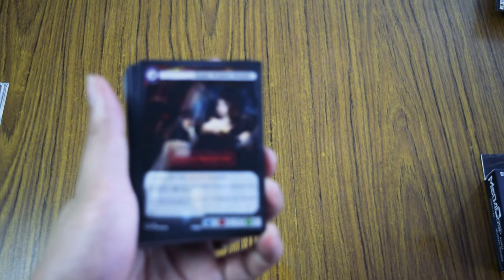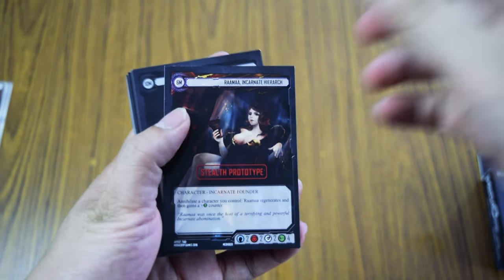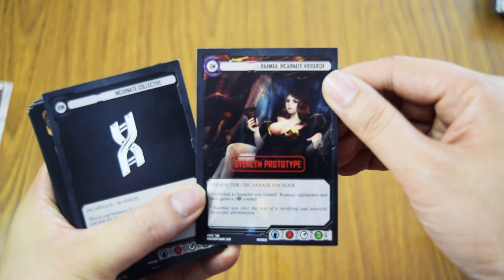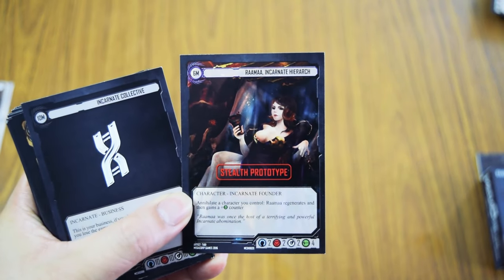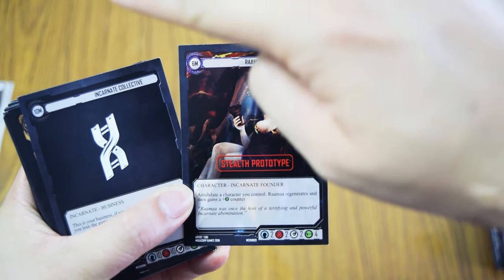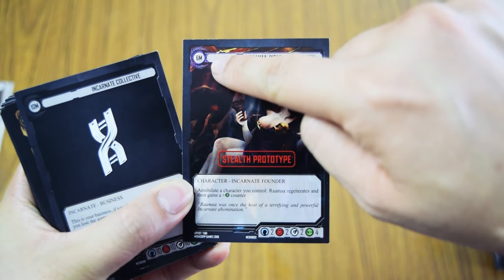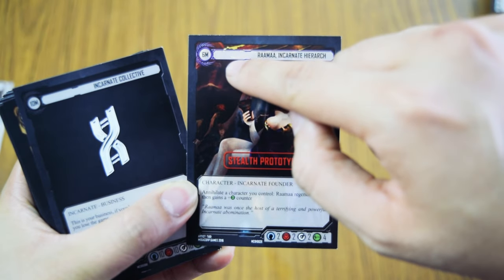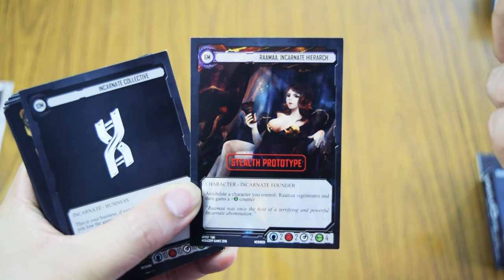First and foremost, this is your founder — your entrepreneur. You actually have one of these in play for free. To explain the elements that make up the card: this is the valuation, which is how much money it costs to play the card. Some cards have secondary costs in trades, but we'll cover that later.